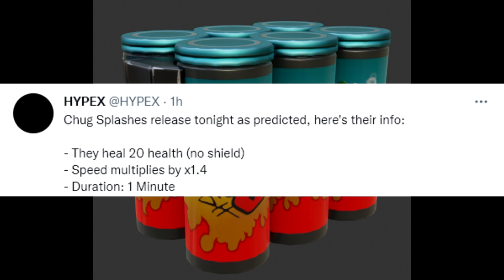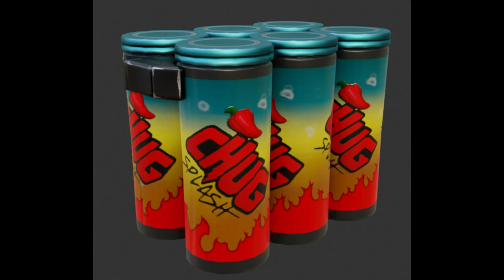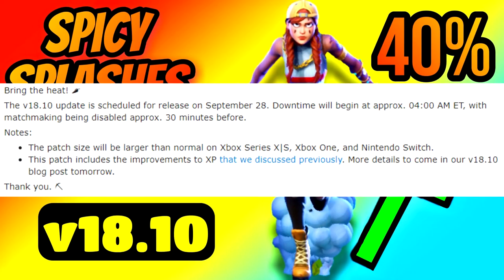With these spicy chug splashes — a 40% increase in speed — have you ever used a chili pepper during a build-off? It's incredible, you can get the advantage super quick. I've seen mixed responses on Twitter: some people say it's the dumbest thing ever, others say it's overpowered. But nobody says the chili peppers are overpowered, and you can have over 10 of those in your inventory. I'm happy this is coming, but a lot of people are upset. Just wait and see.